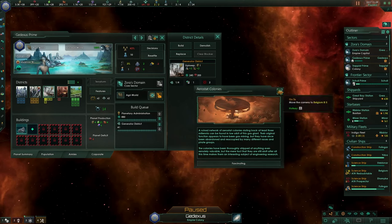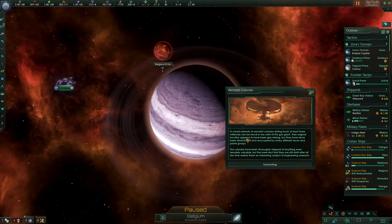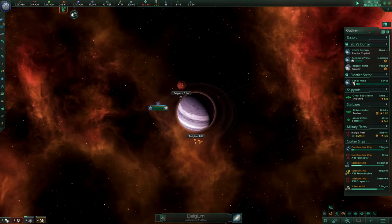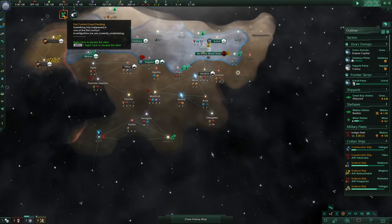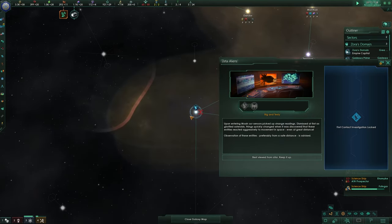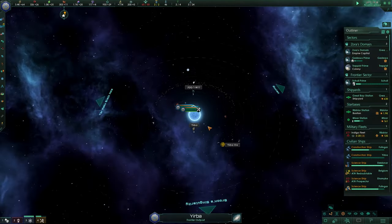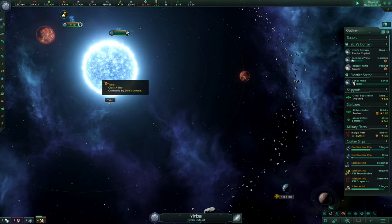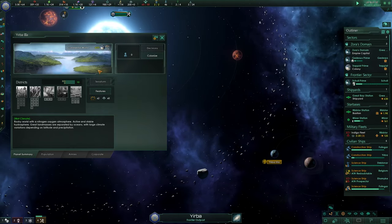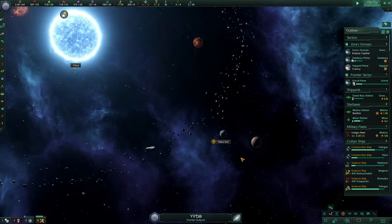Another event — on this gas giant, a ruined network of colonies dating back at least three millennia can be found in low orbit, which we can research for special engineering boosts. The first contact protocol has made progress — upon entering MOA our sensors picked up strange readings and observations of these entities is advised. With that we now have stage three. The Yerba system belongs to us — let's build the mining station on the star for energy, and start the colonization process with another colony ship.